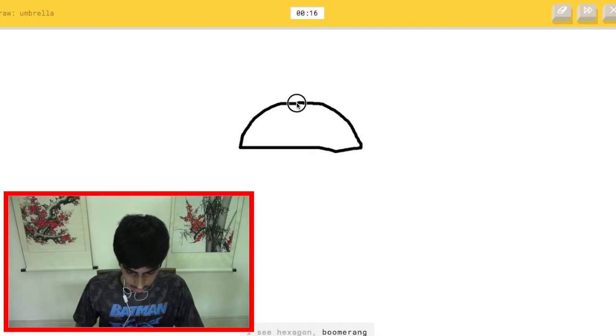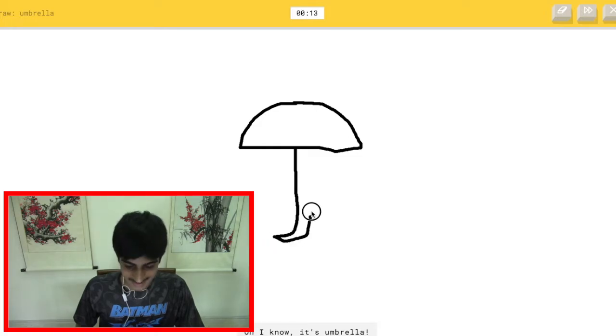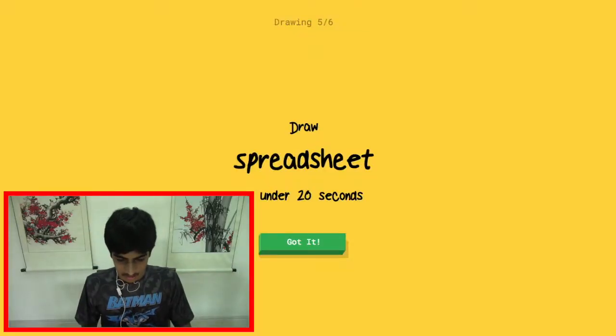Draw an umbrella — let's do this! The AI sees hexagon, boomerang, pond, bun... pillow... oh, it knows it's umbrella! Okay, okay, okay — don't get jealous. I never get jealous.